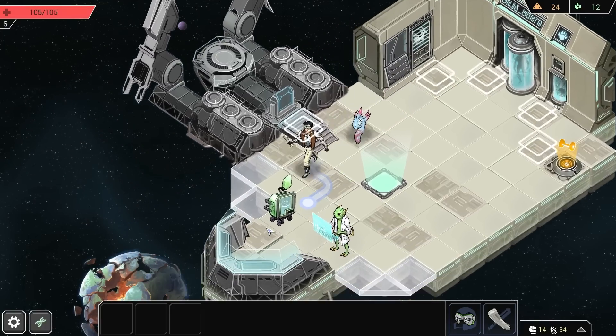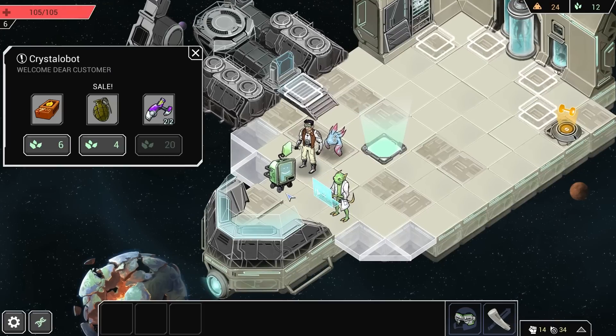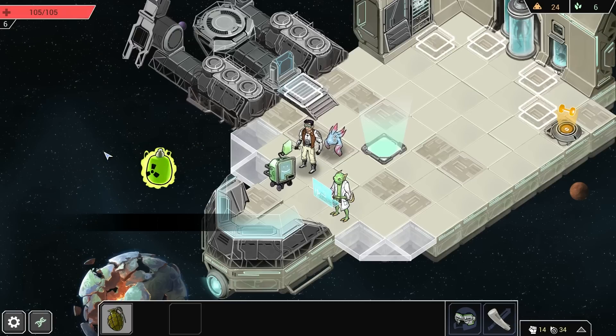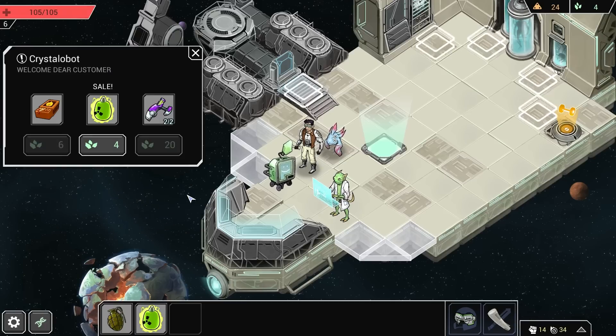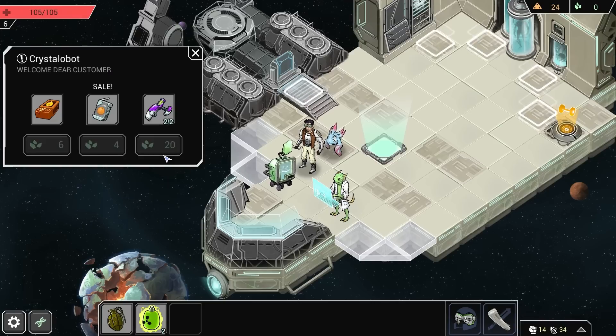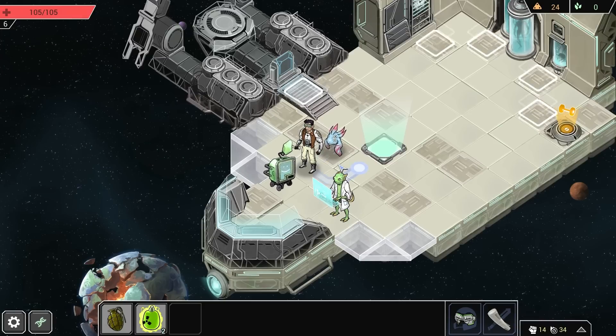This right here is your vending machine. With this you can spend some more crystals to get usable items to take on your journey. Let's get a grenade going just for the hell of it. And let's get this molecular evacuation, which basically keeps you from getting poisoned - and poison is a really terrible status effect that you want to avoid.